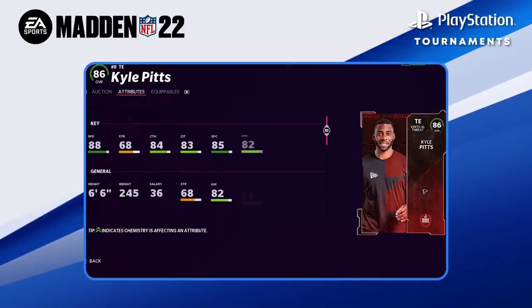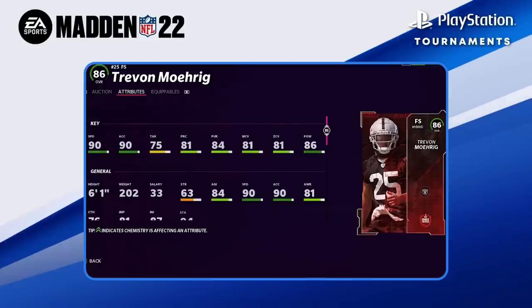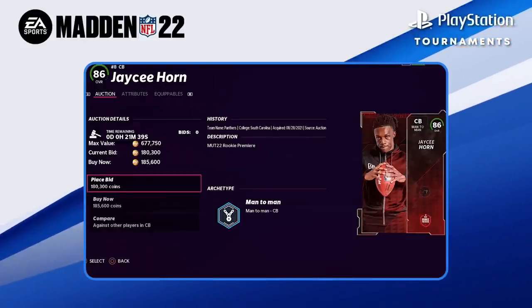If you're looking for the more expensive route, the Rookie Premier cards are a great option — such as Kyle Pitts, Trevon Diggs, Ja'Marr Chase, and JC Horn.